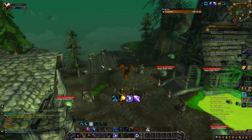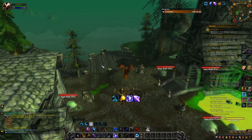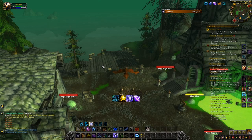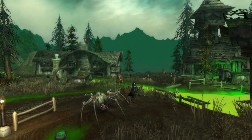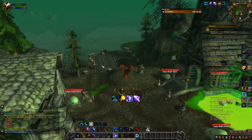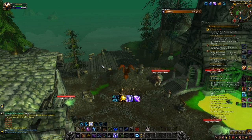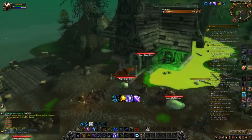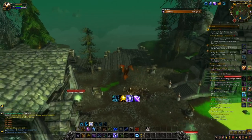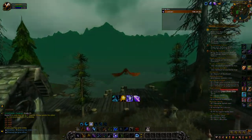If you do this farm for one hour and get some Black Tabby Cats and Disgusting Oozlings, they're probably not going to sell instantly, but if you place them on the auction house, after a couple of days they will probably sell. You may have to undercut a bit so they sell quicker, but you can make some nice gold from it.